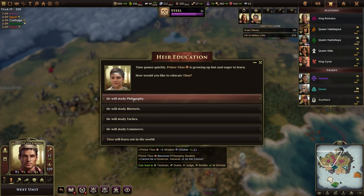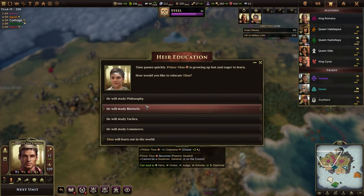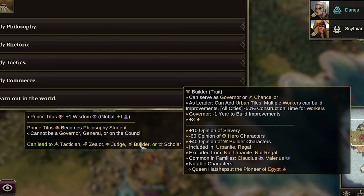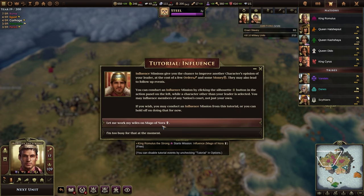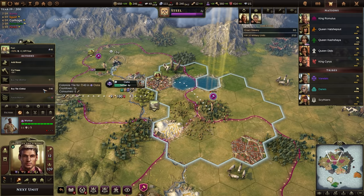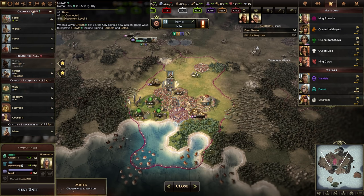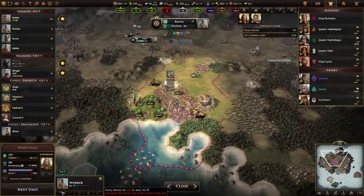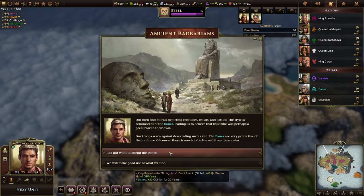I'll educate my heir. Do I want philosophy, which is more science-based? My main character is kind of balanced. Philosophy is really powerful early — tactician, zealot, judge, builder, and scholar are all super powerful. If I study tactics he could be a good military leader. Let's make him a tactical leader and go more warlike with Rome. I absolutely need another settler — while it might not be the right city to build it, it is a city I can build it in. Sometimes that's the best you can hope for.